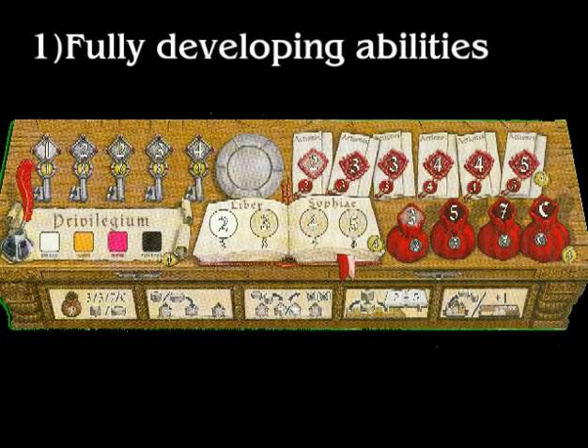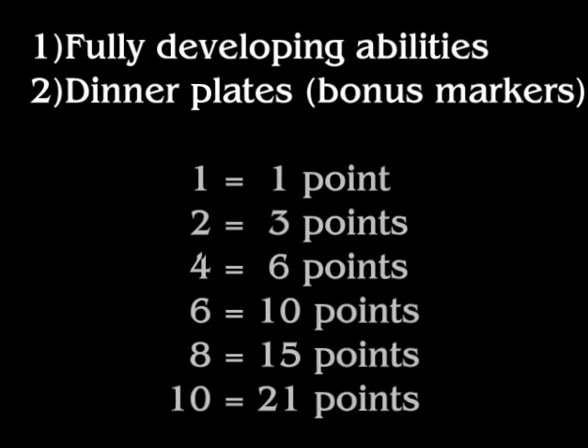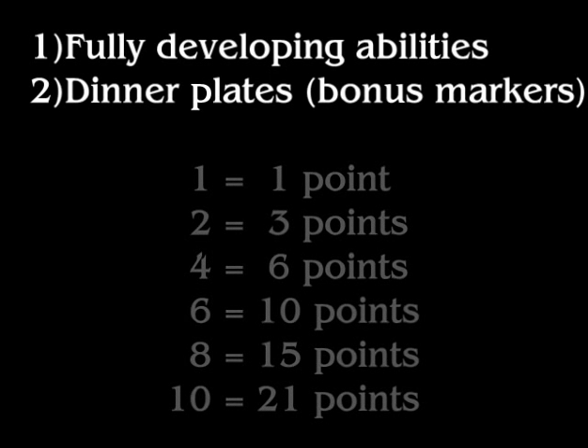The keys track doesn't give a four-point bonus because it gives you a multiplier bonus, so a double bonus wouldn't make sense. Next, dinner plates — those bonus markers. Don't forget those score you points at the end, which is one reason to go after them. The more you have, the more points you get, and it escalates: for 1, 2, 4, 6, 8, or 10 dinner plates you get 1, 3, 6, 10, 15, or 21 points respectively. If you manage to claim 10 bonus markers, you get 21 points — not very likely, but possible.